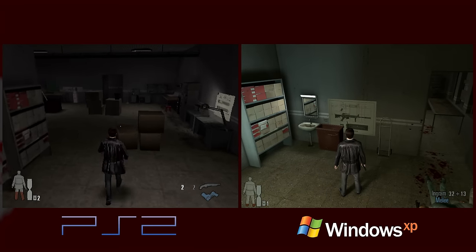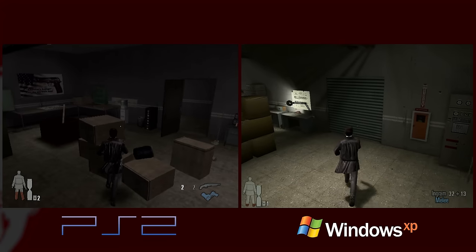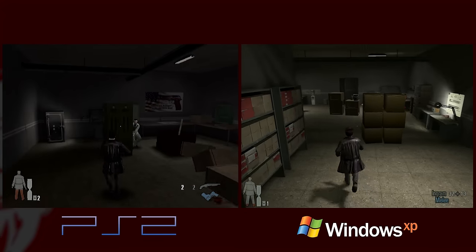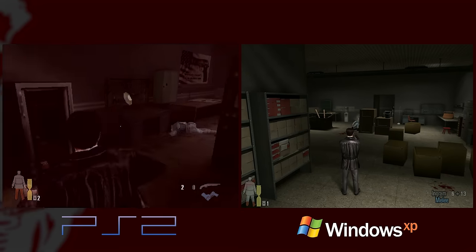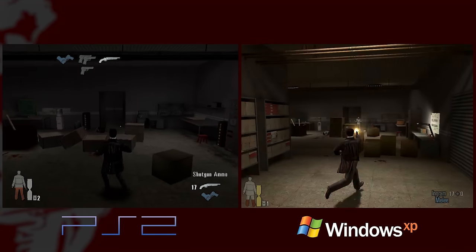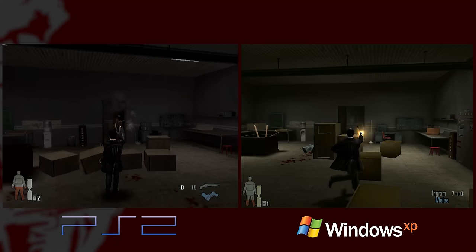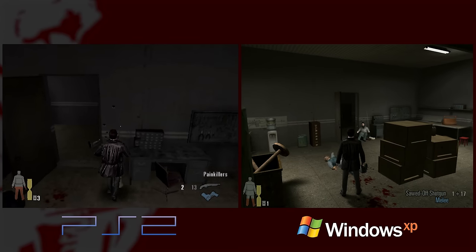The Xbox version is similar yet different — clearly not the PC version, but it has more going on than PS2. I think it has better shadows and maybe some of the shading. Otherwise it's actually maybe similar but with an uncapped frame rate. The PS2 version is targeting 30fps and tops out at 30.